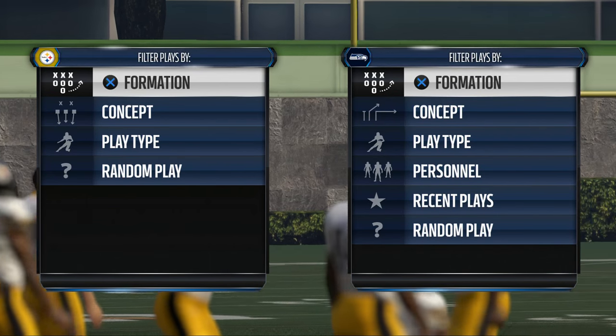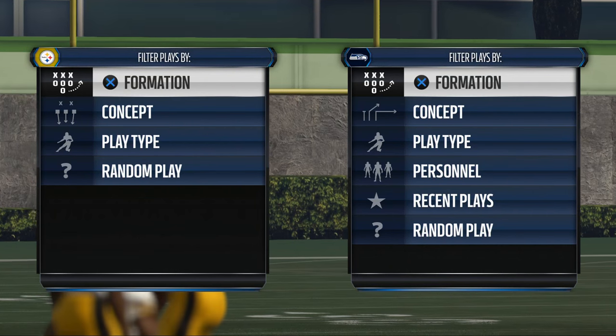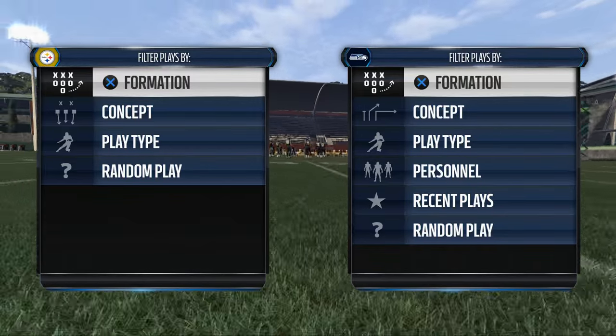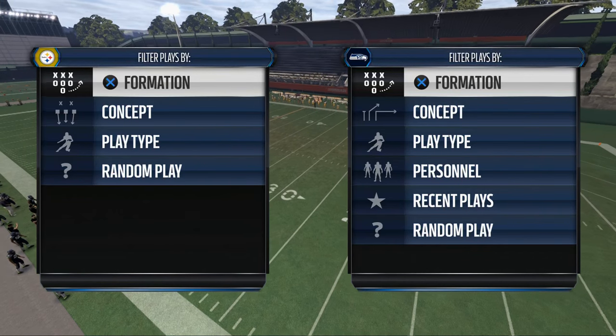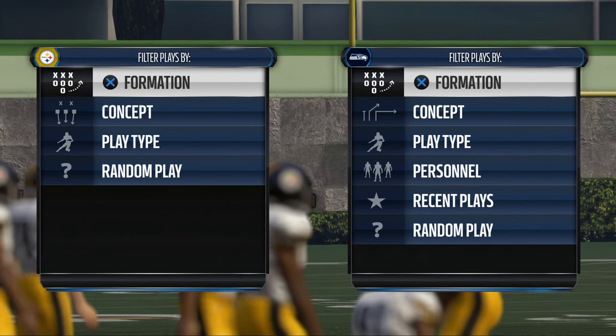In any team sport, the two pillars for success are consistency and chemistry. Without those two things, nobody can succeed. And I started thinking about this quote, and I really liked it, not just for Madden's schematics, but just for life in general.